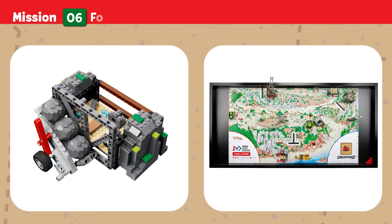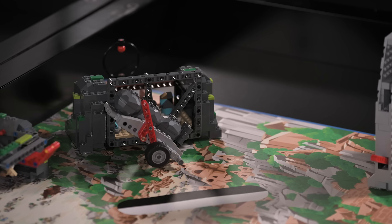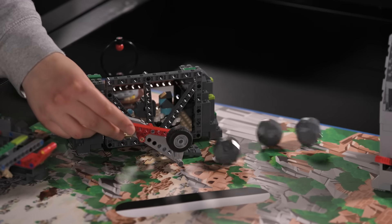Mission Six — Forge: Ayana's team believes this forge was used to smelt ore and craft tools. Release the ore blocks and search carefully — one block holds a mysterious artifact waiting to be discovered. Score if ore blocks are not touching the forge.